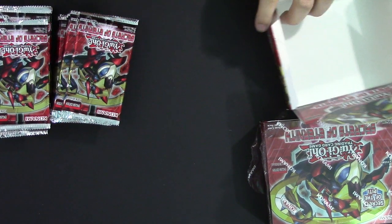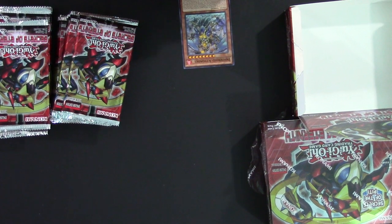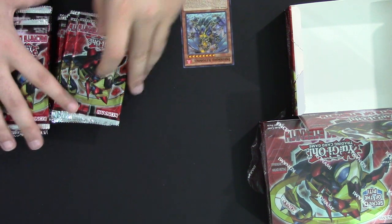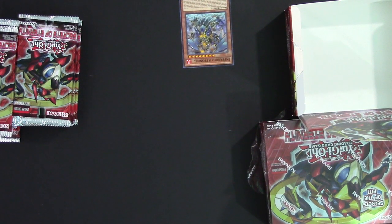In this set we get more Clifforts, more Burning Abyss, and the introduction to the Infernoid archetype, which is pretty awesome. And the Necroz as well. Necroz are going to be one of the top tier decks of the format once we get the next bonus set that has more of them in it.